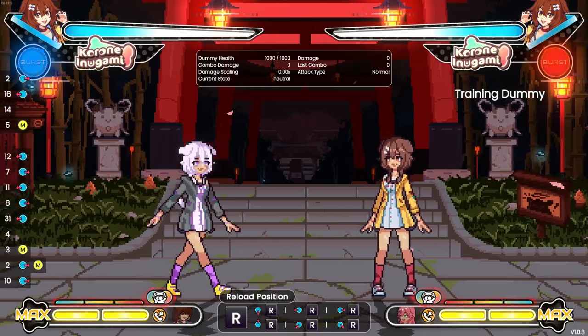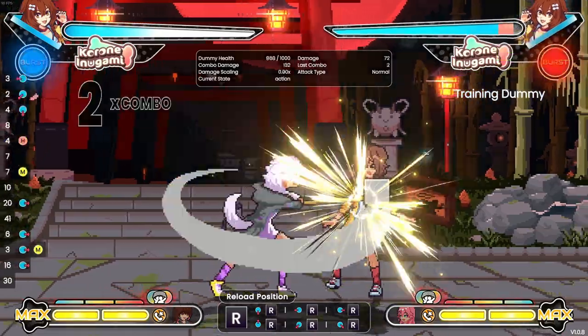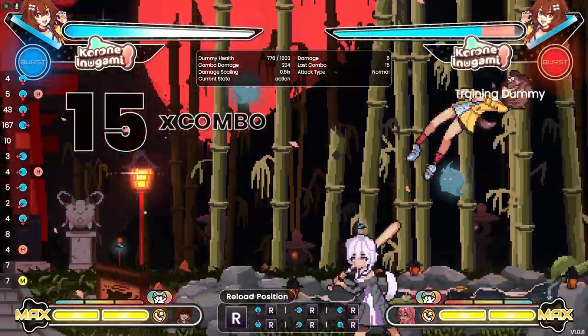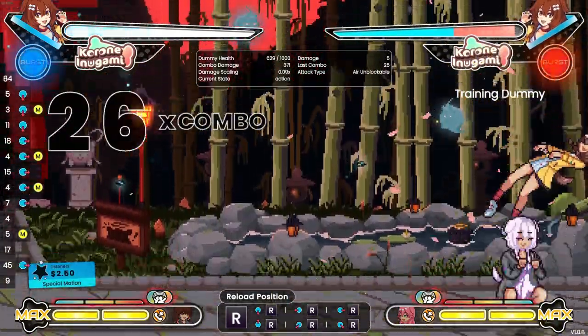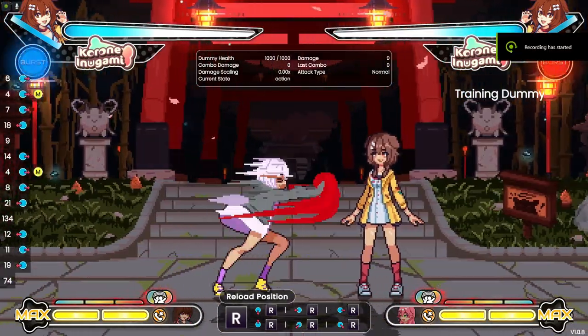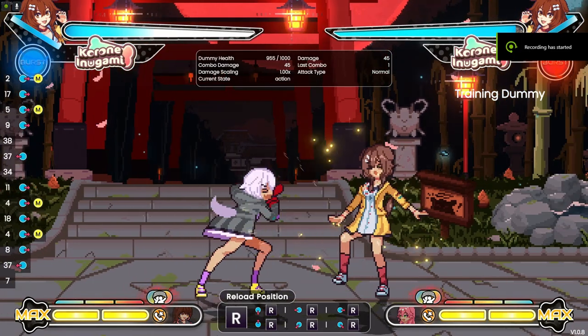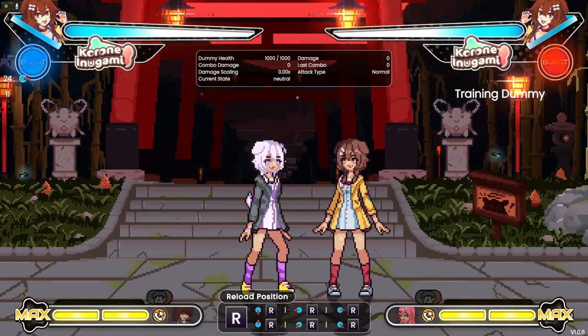5M will be your main poke — fast and with good range. For one bar of meter, she can convert into good damage and corner carry. 6M is an advancing poke with a delayable follow-up. It can create strong, if interactable, scenarios in neutral, and is also excellent as combo filler due to the horizontal movement.